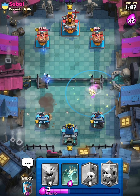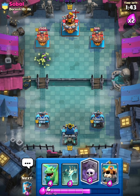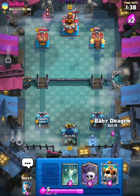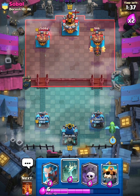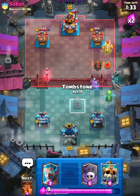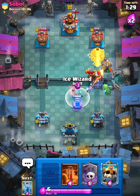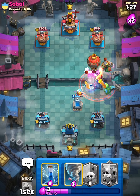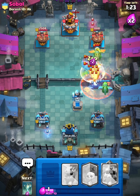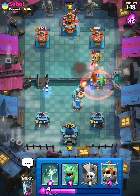Let's Tornado. Another Lava Hound. Let's go Baby Dragon in the back. Let's go Tombstone. Let's go Ice Wizard to kill the bats and Poison everything. Let's Tornado — and we catch the Minions. Let's Zap. That was awesome — we just caught the Minions.